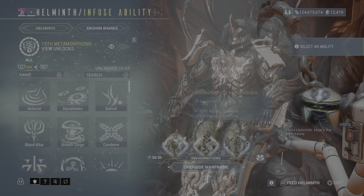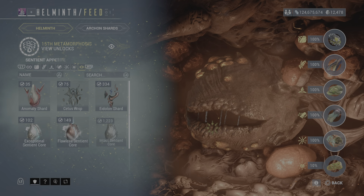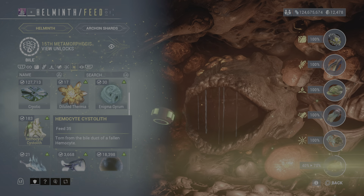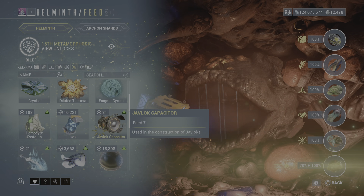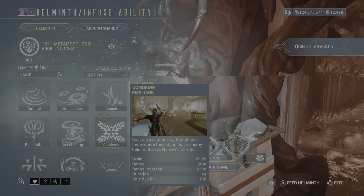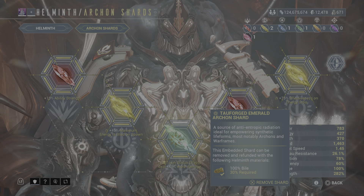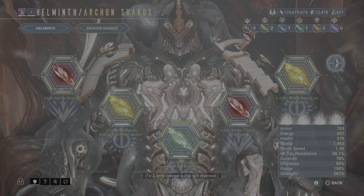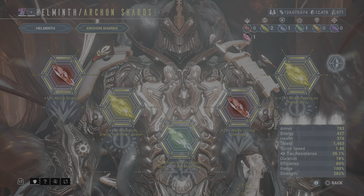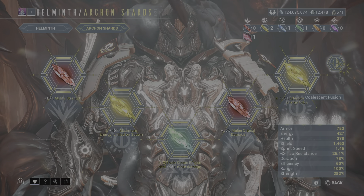Everything always takes bile. Okay, so the segment is already full. You come to the arcane shards, and once installed - I made this one and I chose the toxic status effect: deal 45 more damage because of the dual itchers. That's a very good improvement. I still got these installed, these are old.